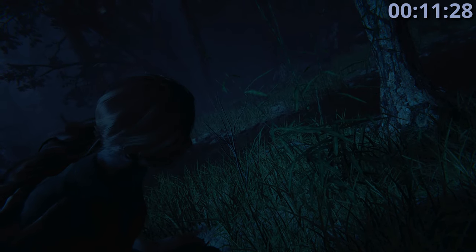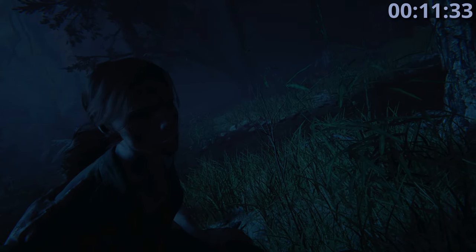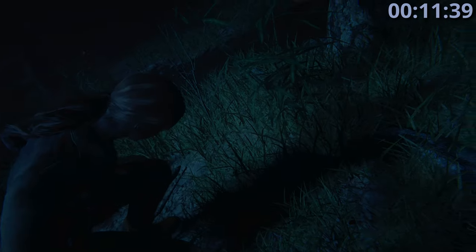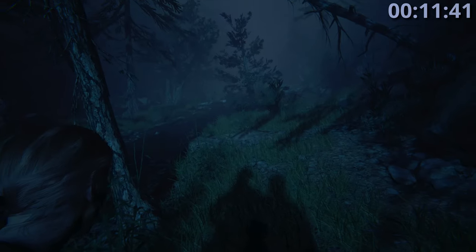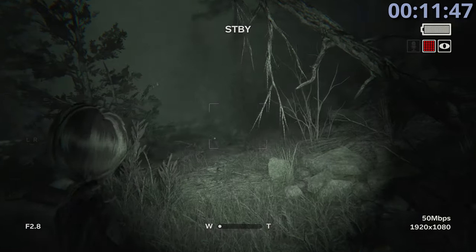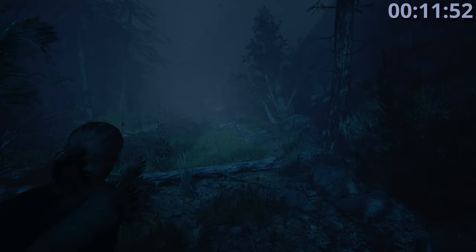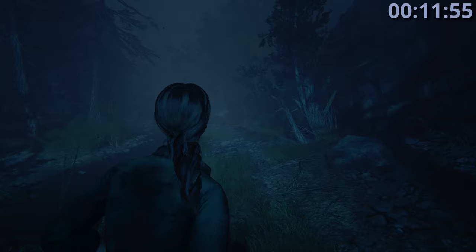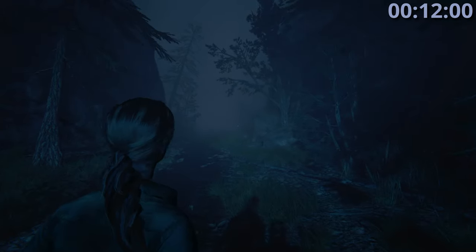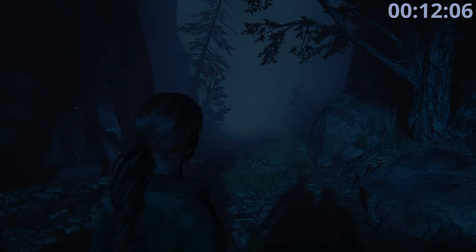When your character brings the camera up, turn off night vision and put it away because we do not want to drain the battery, which we cannot reload. Your battery only drains when night vision is on, so put it away and don't use it unless you absolutely need to.